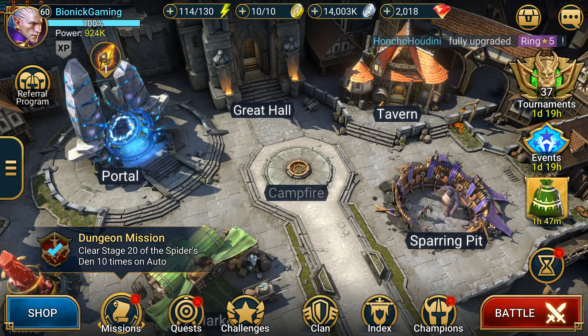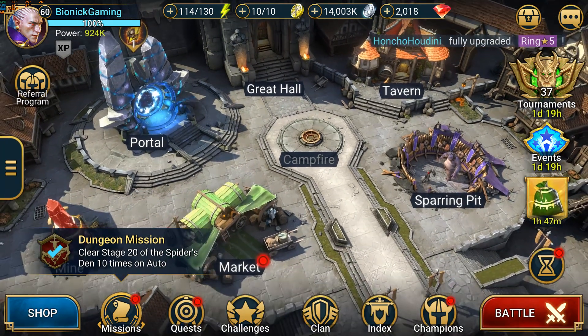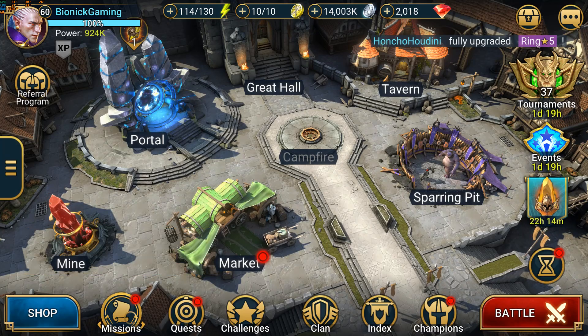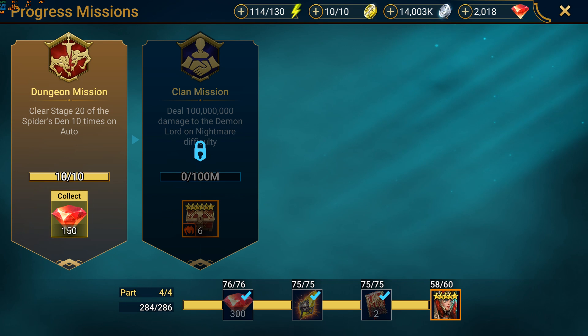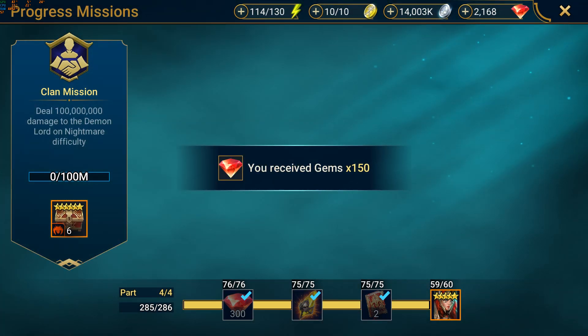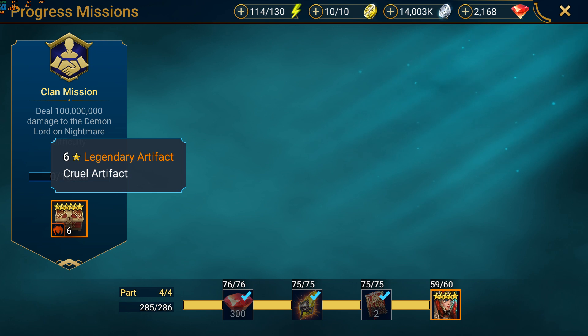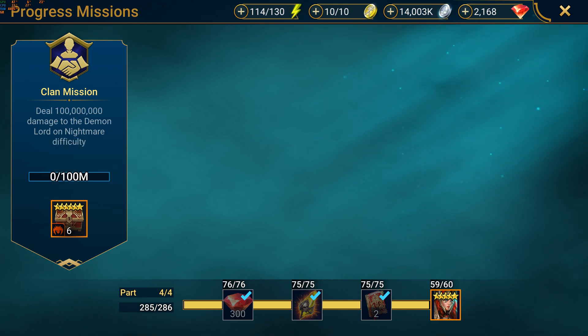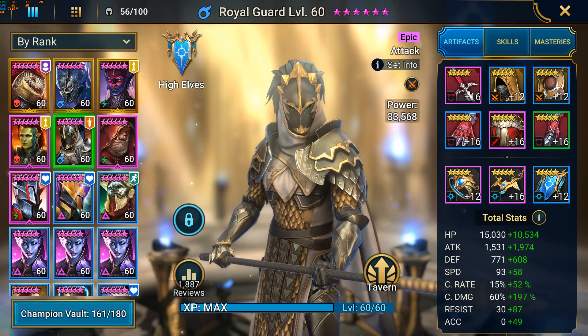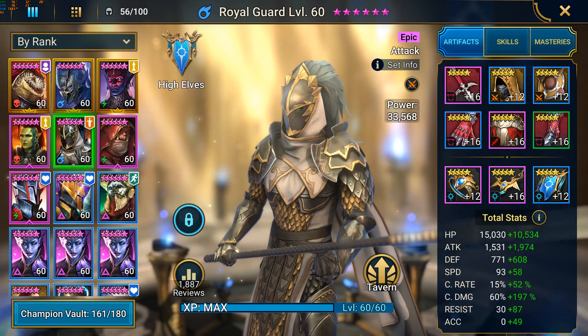What's up guys, Bionic here with the last gameplay video of this series, which is the Spider Level 20 dungeon on auto as a free-to-play player. This one was the hardest yet, with only a 25% success rate. It took quite a lot of time to get it right, and you will understand why once I show the build of the 5 champions. I will show the champions first, and then show a couple of gameplays and explain why it is working or not working.